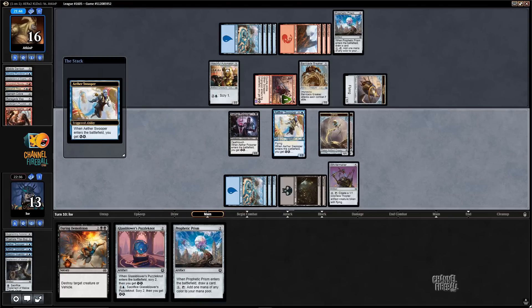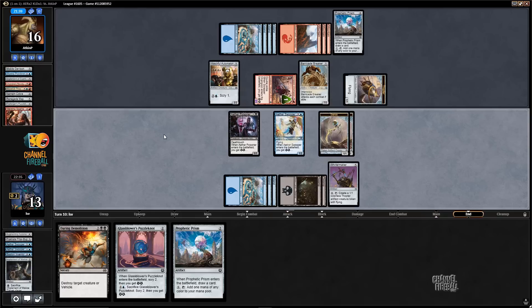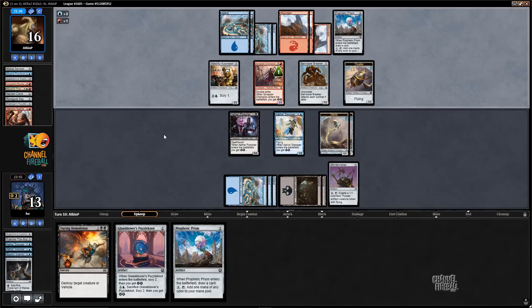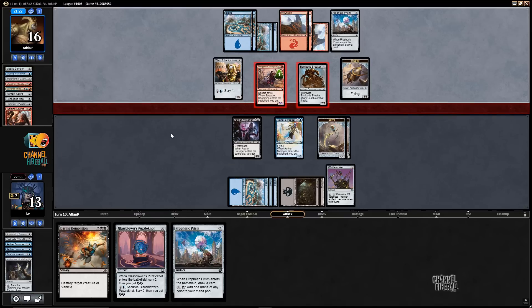This looks pretty good. My opponent does have Watchful Automaton — this is the kind of game where Watchful Automaton does something, but they're going to scry on upkeep. I still think I'm in okay shape here. My opponent put a card on top. They're attacking with the Watchful Automaton — interesting, what does that mean?